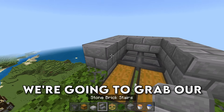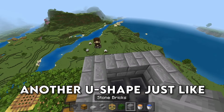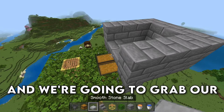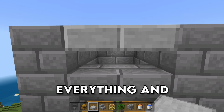We're going to grab our stairs now and place two upside-down stairs over top of those chests, that way we can still open them. We're then going to build another U-shape just like we did a minute ago, and then we're going to grab our slabs and place two upside-down slabs over top of the stairs, that way we have access to everything and we can kill them.